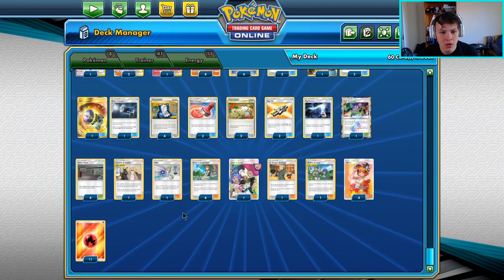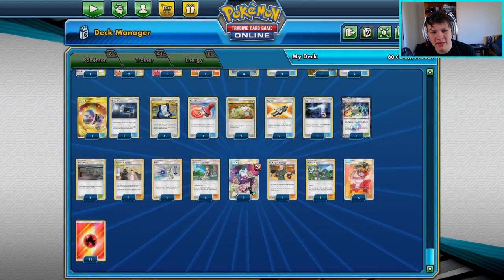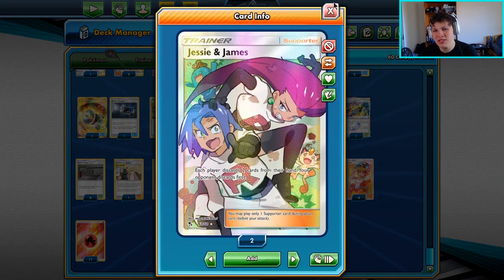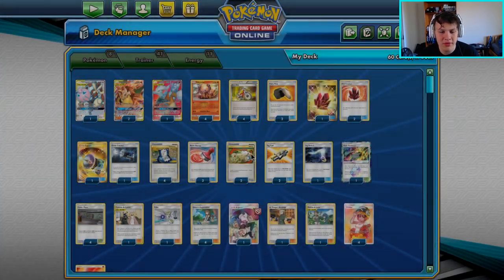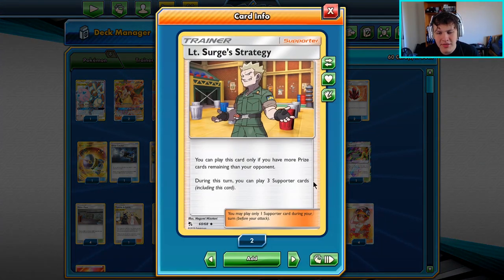So if we want to reuse Mallow and Lana, get a Welder back, or get a Greens back — those are obvious staples. One new addition is Faba, to deal with the Keldeo GX plus Chaotic Swell combo. We can Faba away the Chaotic Swell, put down a Power Plant, and KO the Keldeo — that's our combo to get around that. We also have one Jesse and James to try and lock our opponent out of games.